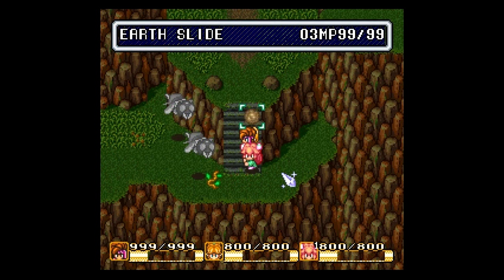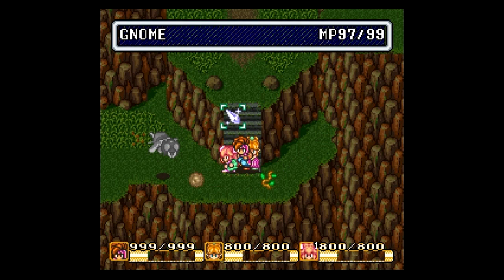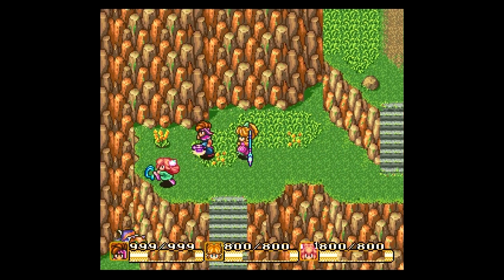Next up it's Gnome. We've got Gem Missile, which we have seen a lot of this Let's Play, but now it is vastly improved. Look at the size of that gem — and then boom, it just shoots off and destroys everything. Very nice. We've also got Earthslide — down it goes, down it goes.